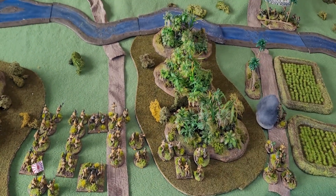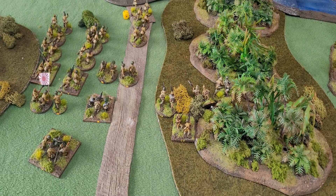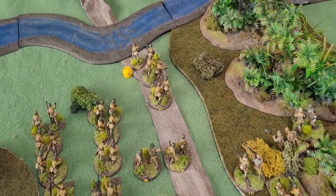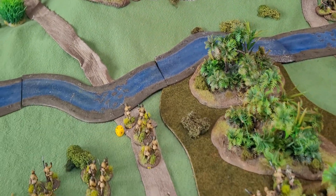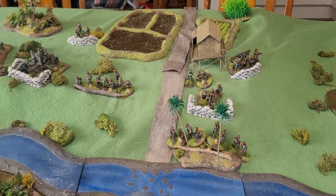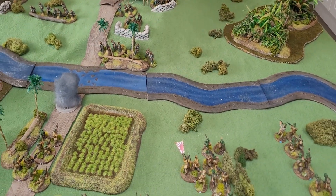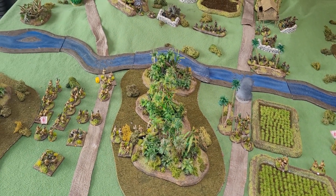On to turn two. The first battalion over here took a couple of losses from the Buffers gun and a 2-inch mortar. On the other side, the second battalion's front company was destroyed by combination fire from the medium machine gun, the 3-inch mortar. The off-board artillery failed to range in. So turn two - the Japanese are advancing to the river, taking some casualties on the way in.